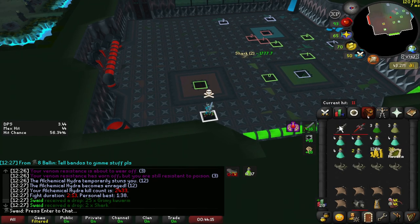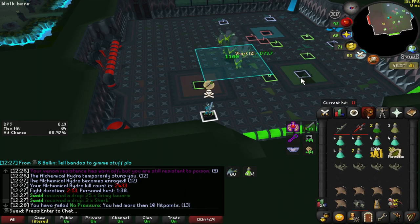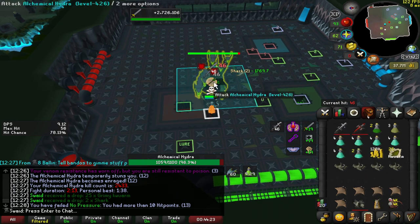First thing I do here is put on my Bandus God Sword because it's my special, then drink a dose of super combat, and then you wait for him to walk up to the green vent and roll, then you spec him.